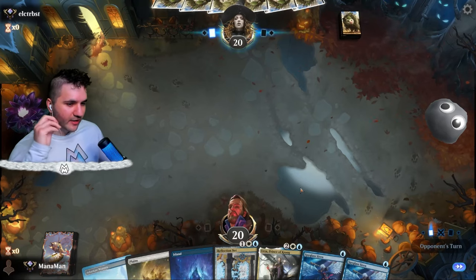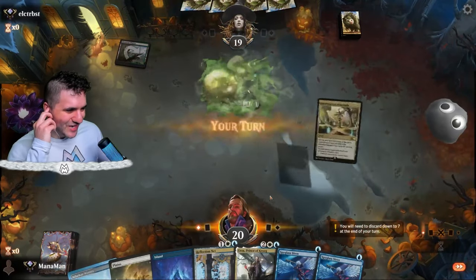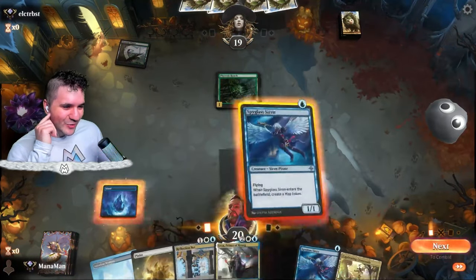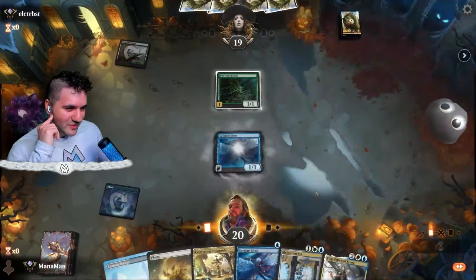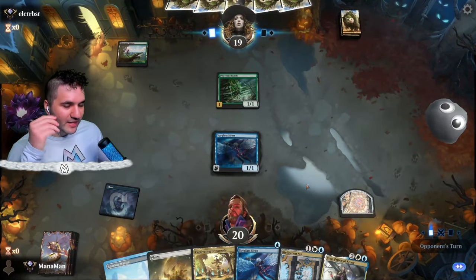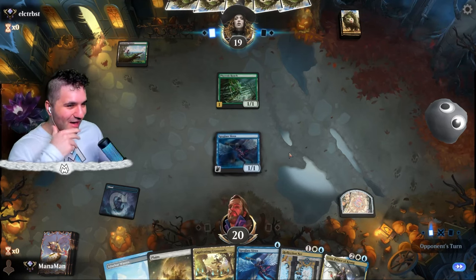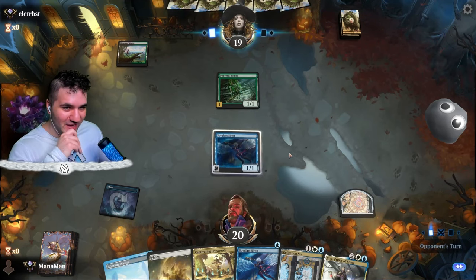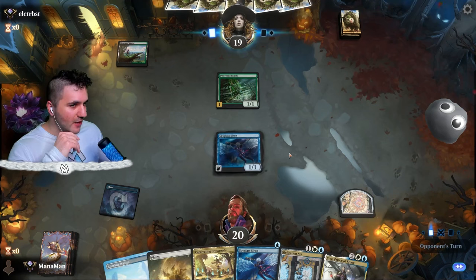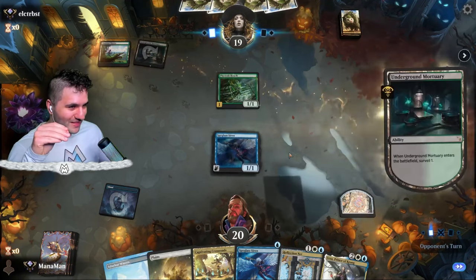Next opponent. I've got two Spyglass Sirens and a Reflection Net. Verestless Roach — I definitely do not like seeing Verestless Roach. Fortunately we have a Spyglass Siren to make do. The way you beat Toxic is you relentlessly block any creature they have — I don't care if it's uncomfortable. Whatever they put out, you're just blocking. You cannot let them sniff Poison Counters.